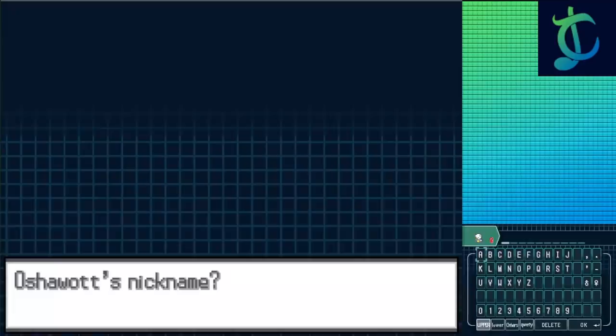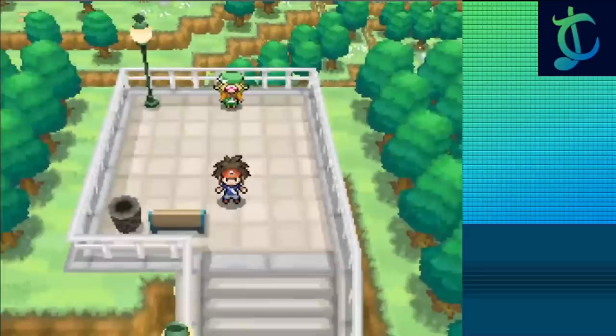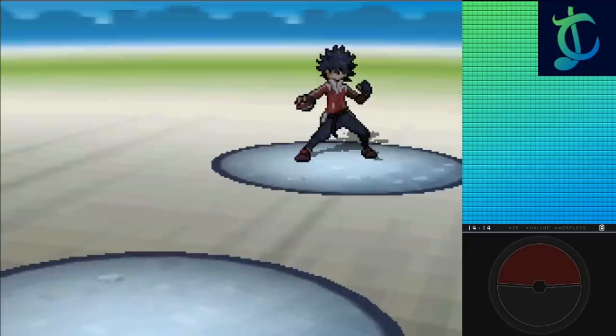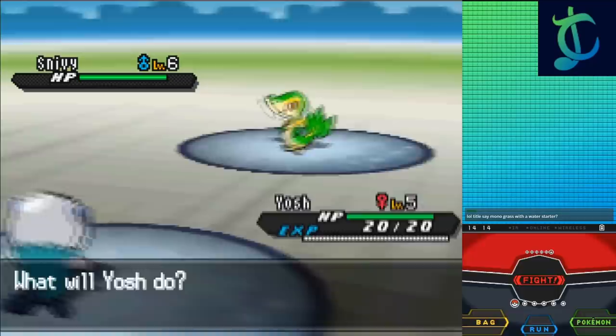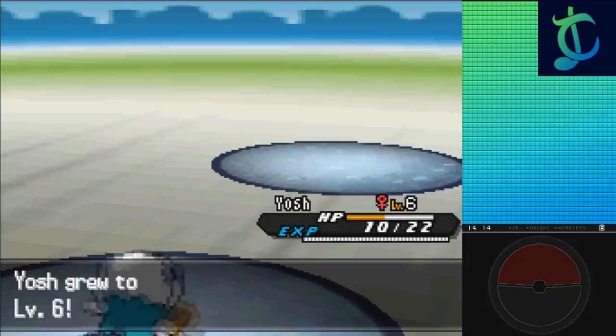Starting off, I'm able to get my starter Oshawott — it's a gift Pokémon so I didn't encounter it, and I'll be saving Aspertia City for later on when I have Surf. I name it Yosh because I was thinking of Sonic Adventure 2 and the sound Eggman makes when you jump. I immediately jumped into a rival battle against Hugh. He has the single level advantage with Snivy as I send out Oshawott on challenge mode. I go for Tackle and do more damage on Snivy, getting a critical with my second Tackle before finishing with my third, getting two levels off of the fight because Gen 5 XP is kinda wonky. Pretty easy.